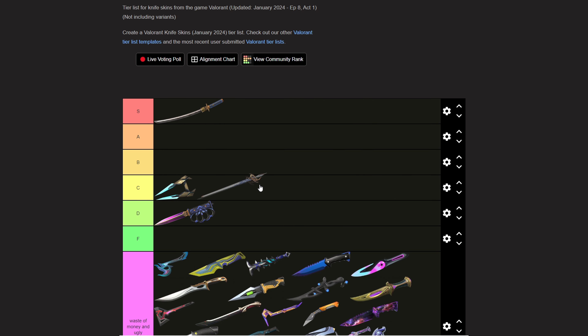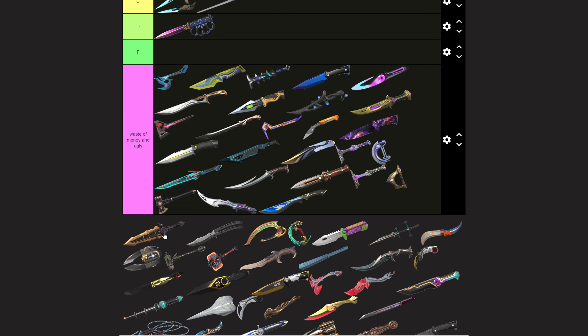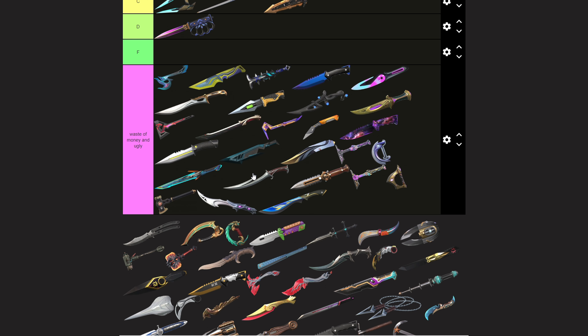This sword looks nice but has nothing going on for it, so it's just C tier. Then the Chaos Blade — this is a disaster. It looks cool, the idea of it is cool, it takes up half your screen, and that's pretty much it.